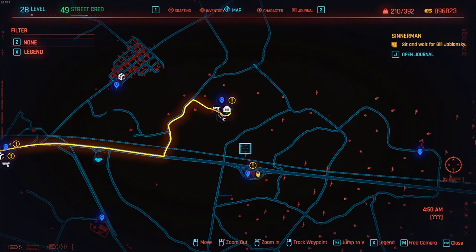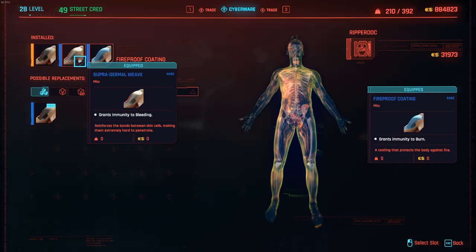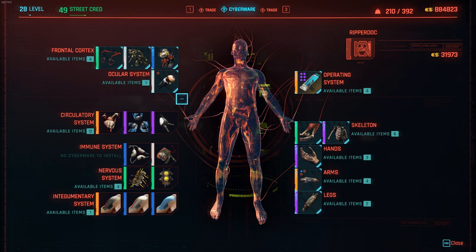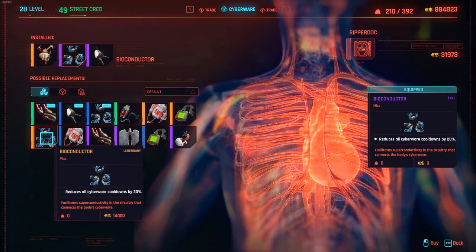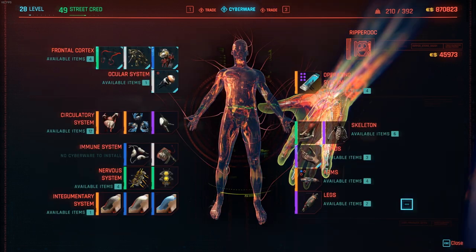The next Ripper Doc we're visiting is in the Badlands, where we get our last upgrade for the integumentary system — grants immunity to burn. Now we have immunity to bleeding and burn, and an increase of 200 armor. I also found a legendary bioconductor for circulatory systems — it reduces cyberware cooldown by 30% instead of 20%, for only 14,000 eddies. At this point, I am satisfied with my cyberware.